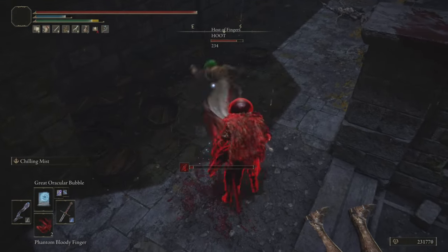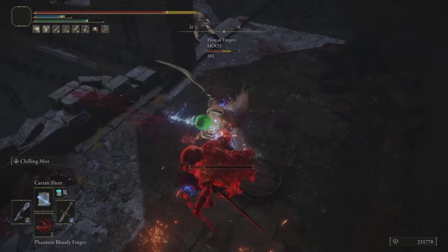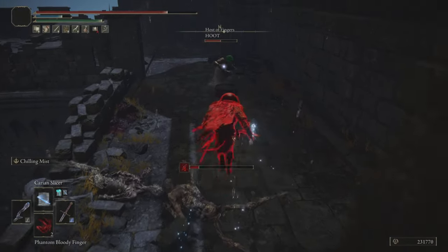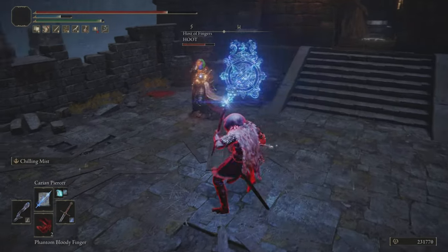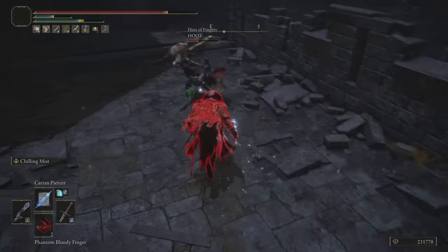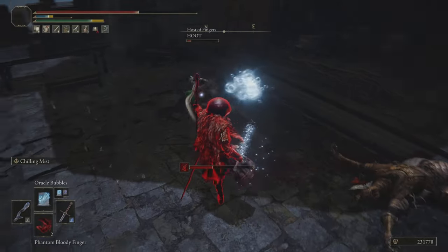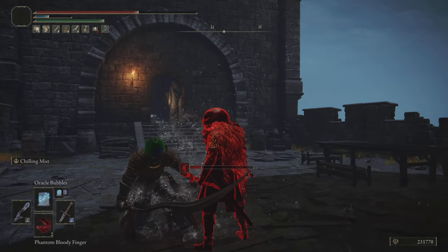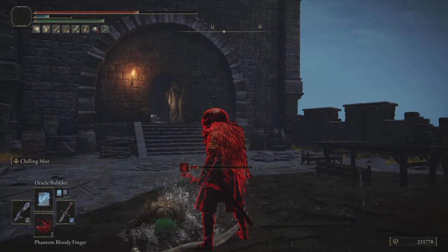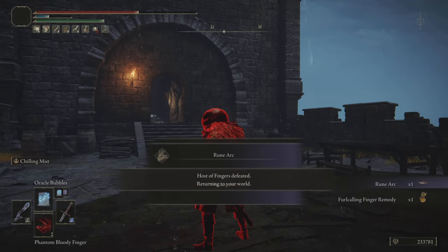We're using the Albinauric Staff, which allows us to cast sorceries but they scale mainly with our arcane stat instead of intelligence. Currently, we have just enough intelligence to cast these spells — Carrion Piercer being the most expensive at 27 intelligence. I've got 22 intelligence and I'm wearing the Stargazer Heirloom which gives me plus 5 intelligence — 22 plus 5 is 27. That's all the intelligence we need on this build. All the rest of my stats are strictly going into arcane.